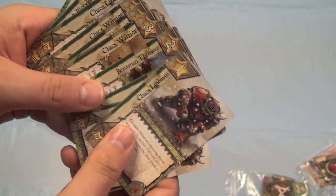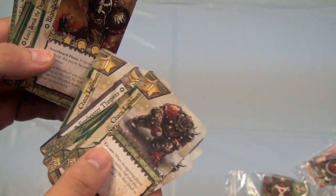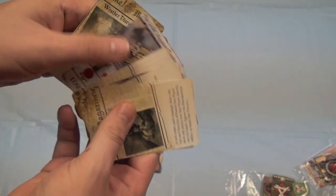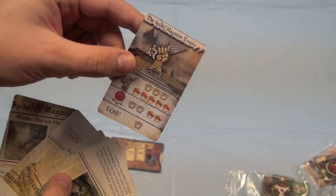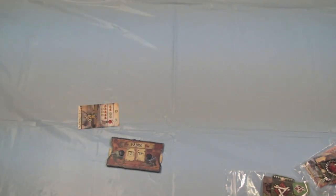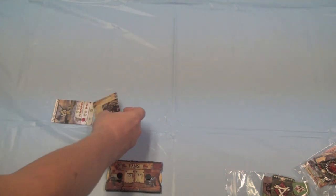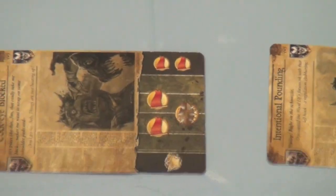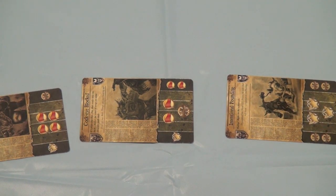Some of the players are considered star players and they will have stars around the outside, and players will have different special abilities on them. Players don't start with their star players — instead they start with their twelve regular players. The game takes place over a certain number of matchups which you'll draw from this deck. Sometimes that matchup includes a tournament, and sometimes it just includes a special ability that players have to follow. Each time you do this you're going to be putting out highlight plays equal to the number of players in the game. So let's say there's three players — we would put out three highlight plays. Players are going to be committing players, cards from their hand, to one side or the other side of that play.